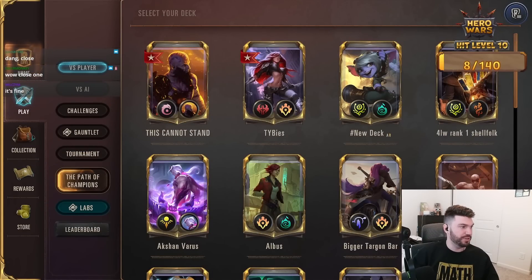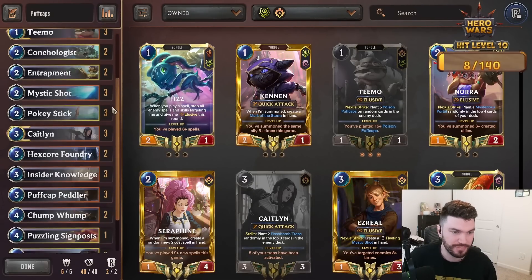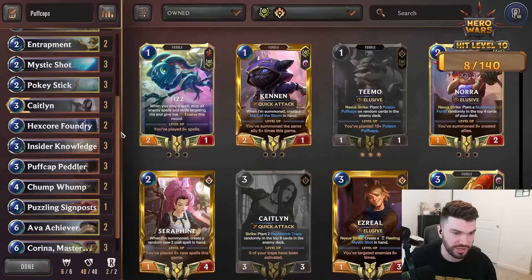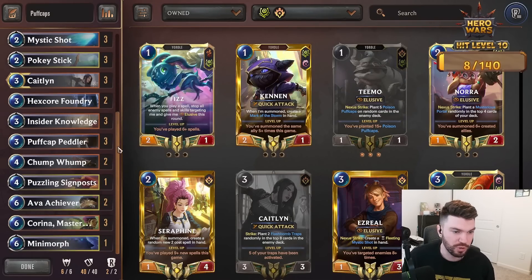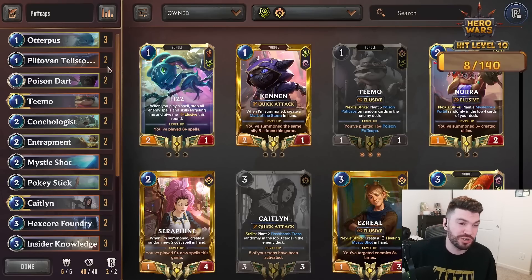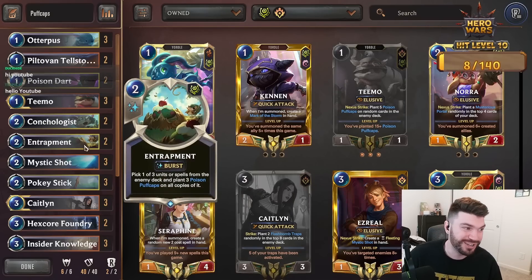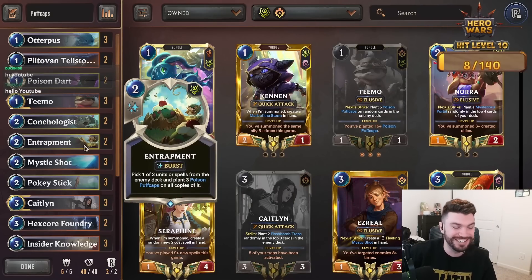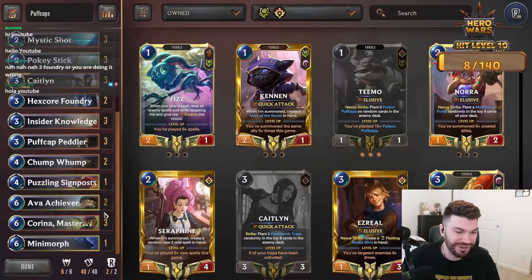Let's see if I can find a Puff Caps list — that seems like a good video. Puff Caps deck has been popping up a bit. It's basically Teemo/Caitlyn, pretty standard stuff: two copies of Hex Score Foundry, three copies of Insider Knowledge as the turbo draw to force your opponent to hit a bunch of Puff Caps. It's a pretty good counter to most control decks, and Entrapment specifically is incredible because if you entrapment and hit Delve, every Delve they draw gets them with three Puff Caps — pretty disgusting.